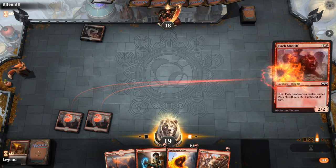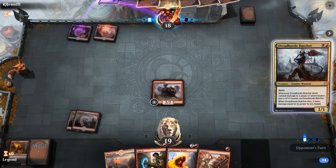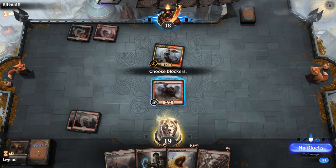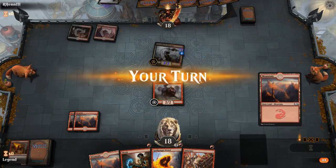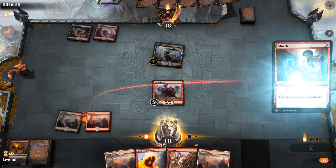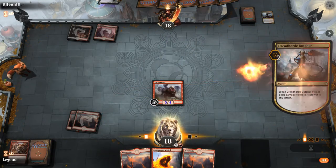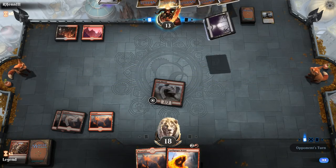Opponent plays a turn-two Dreadhorde Butcher that attacks. If I block, the one damage from its death effect can finish off my Mastiff. If I take it, it starts growing — a tricky spot. I decide to take the damage, let it grow to a 2/2, then next turn I can Shock it; if the opponent tries to kill the Mastiff, I can Infuriate. We Shock the Butcher, get in for some damage, and still have our Mastiff in play.